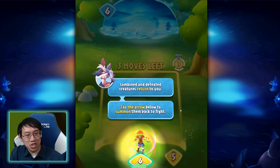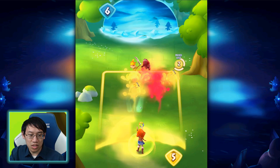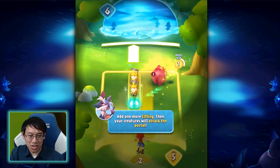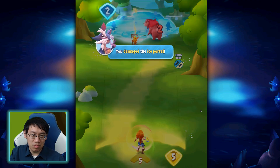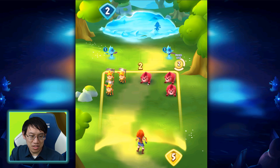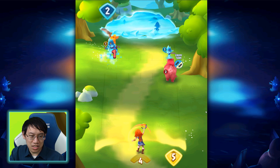Any enemies that survive do attack you. You get to re-summon all your creatures — that takes a move. Again, you get three moves each time. And the goal is simply to shatter the ice portal: summon, combine, and attack!